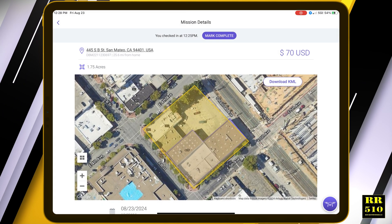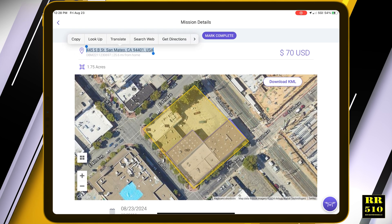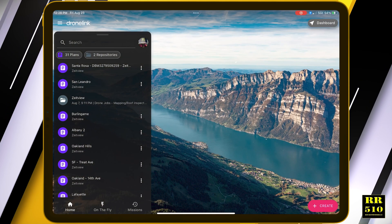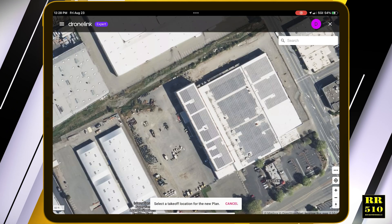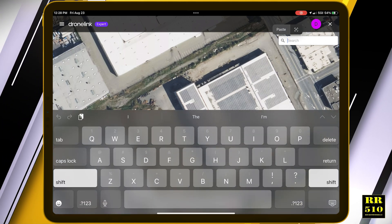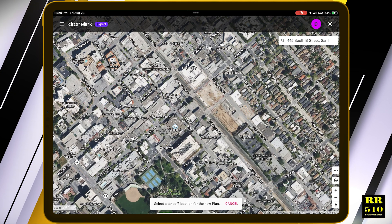So what I'll do is I'll copy the address. This pin is annoying sometimes — the reason I use it is for when I create the map. I'll copy that, go into Drone Link right here, hit create, hit map, and then go into the search bar and paste the address.